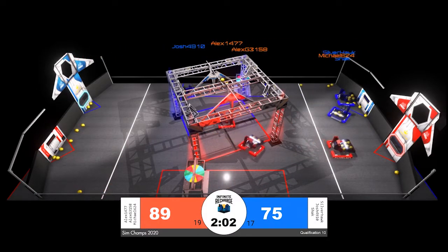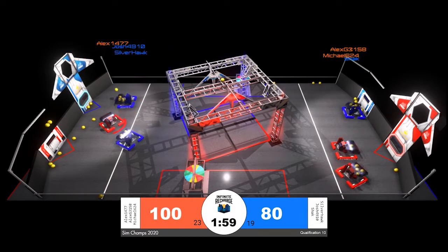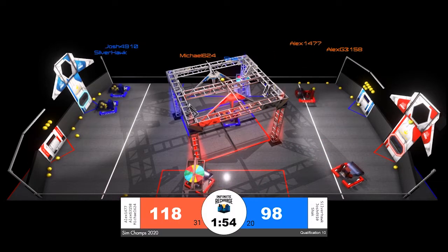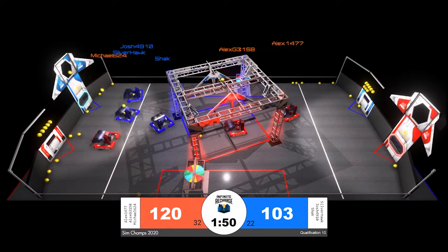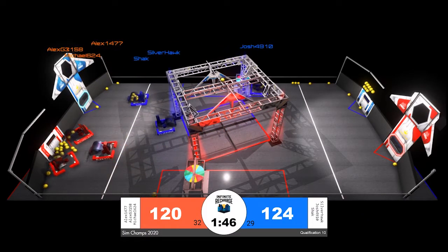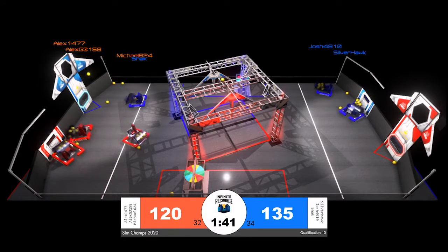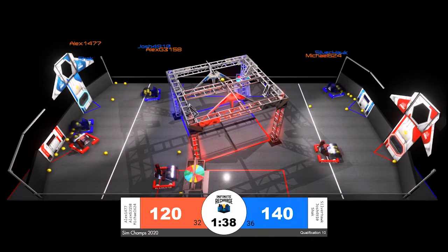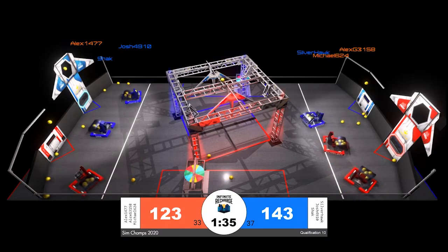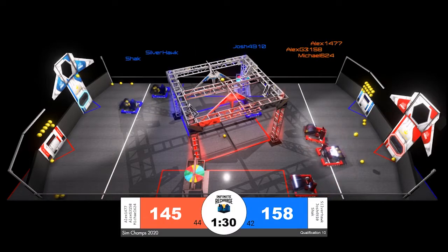All three blue alliance robots at their loading zone — they made that rush as soon as autonomous was over. Red alliance with a different strategy: defense being played already by Alex1477, in contact too long with Silverhawk and Josh4910. They respawn on the initiation line and it looks like they're not going to be playing defense anymore. They're back at the loading zone with their alliance partners. AlexG3158 and Michael624 have their fill and are back to fire into the outer port.